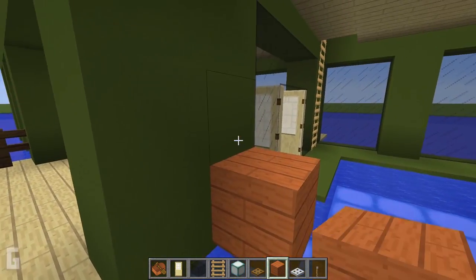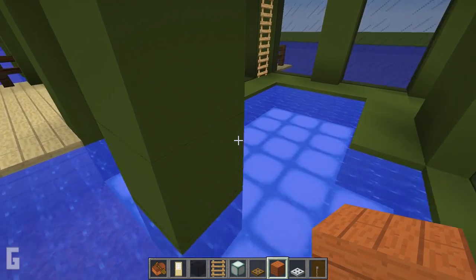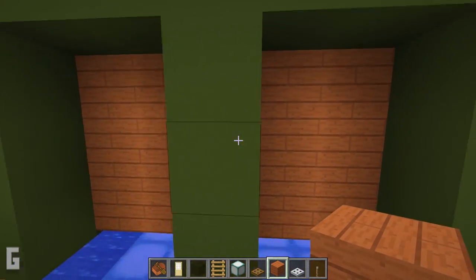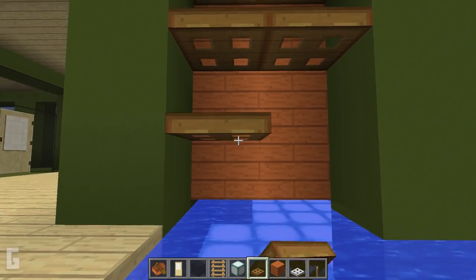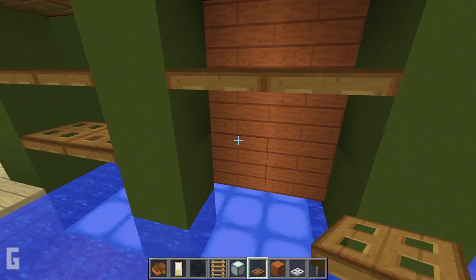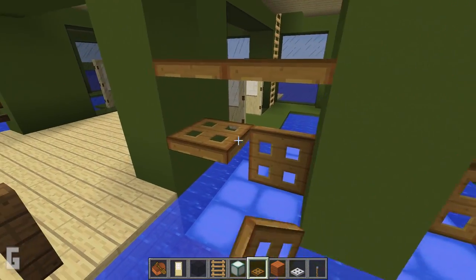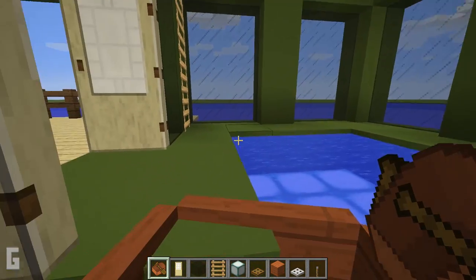Option two: you can use wooden trapdoors instead of iron trapdoors. Start by placing placeholder blocks pushed back one space, then place trapdoors in front just like before. Remove the placeholder blocks and close the trapdoors. Ride your boat through to make sure there is plenty of clearance.